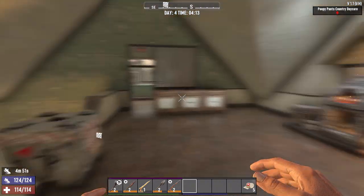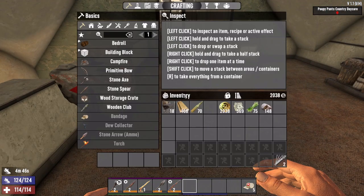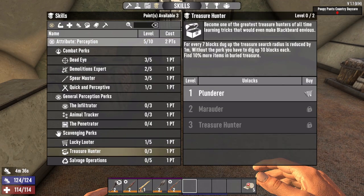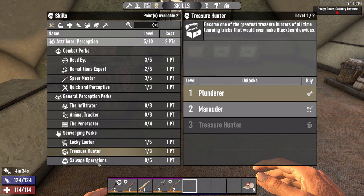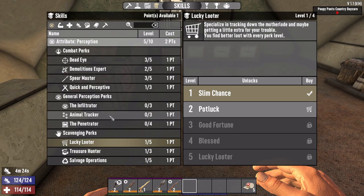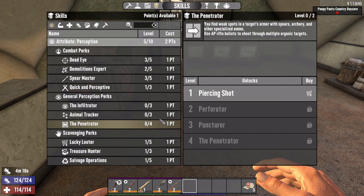Good morning and welcome to day four of our seven days to die perception-only playthrough. Today we have three points to spend and we're going to keep it in the perception tree. Let's get one in Treasure Hunter, find our salvage tools — we need a wrench — so let's get one in Salvage Operations and sink one in Penetrator to ignore 10% of armor.